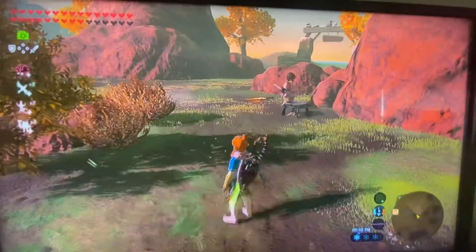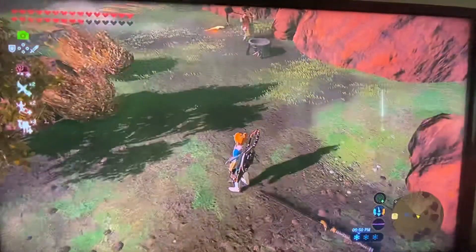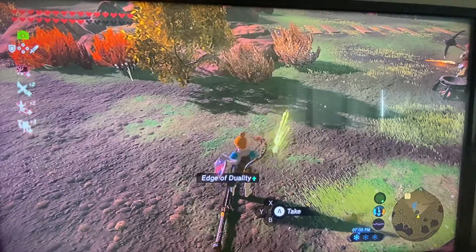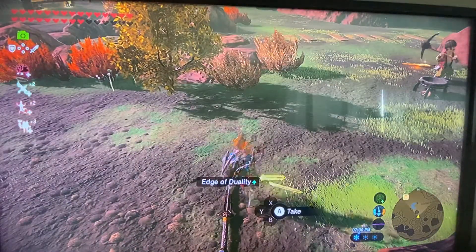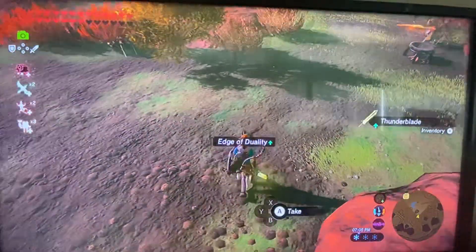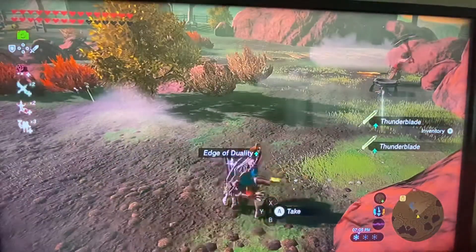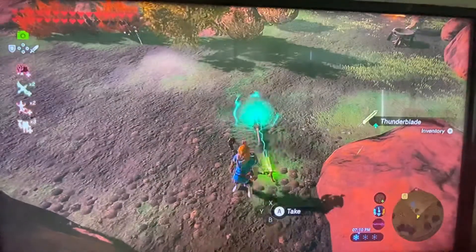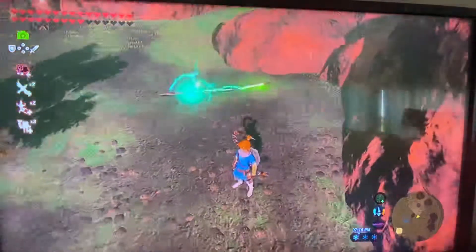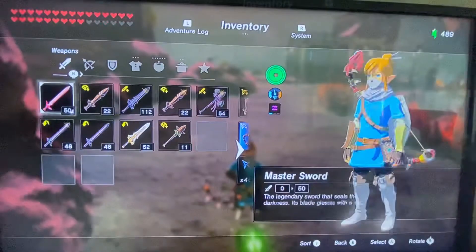What you want to do is set up a shock trap. To do that, get the thunder blade, take one swing, and while Link is still swinging it, drop it. You have to do it really early — as soon as he starts swinging. Once you get it set up like that, the shock trap is ready, then pull out your multi-shot bow with shock arrows.